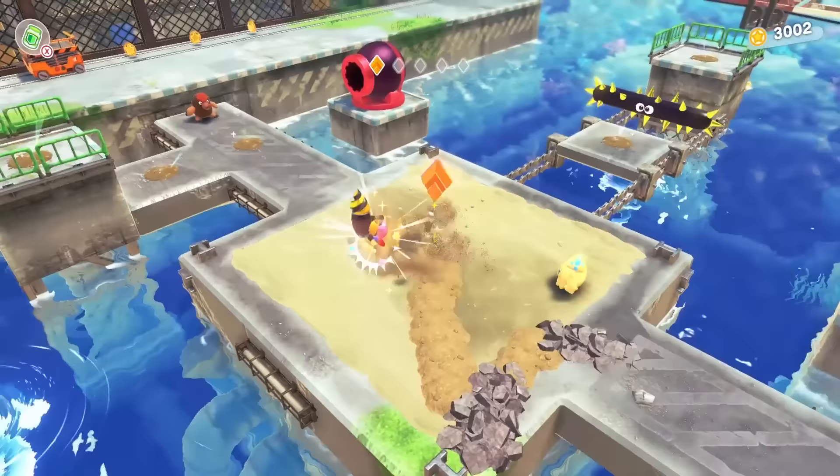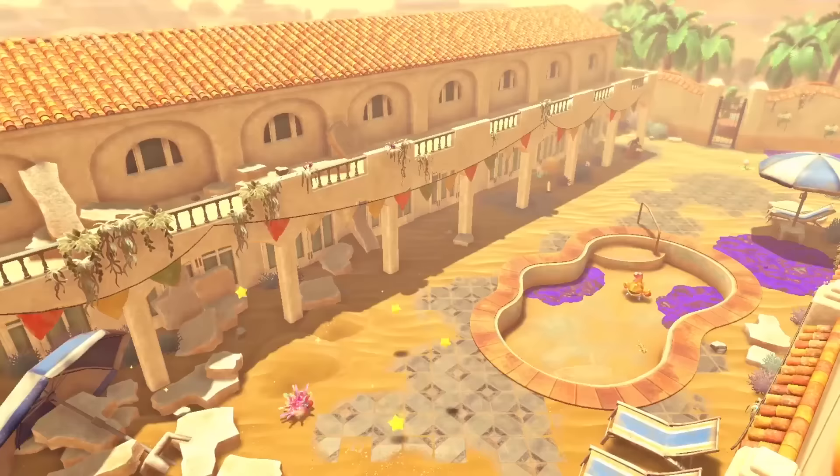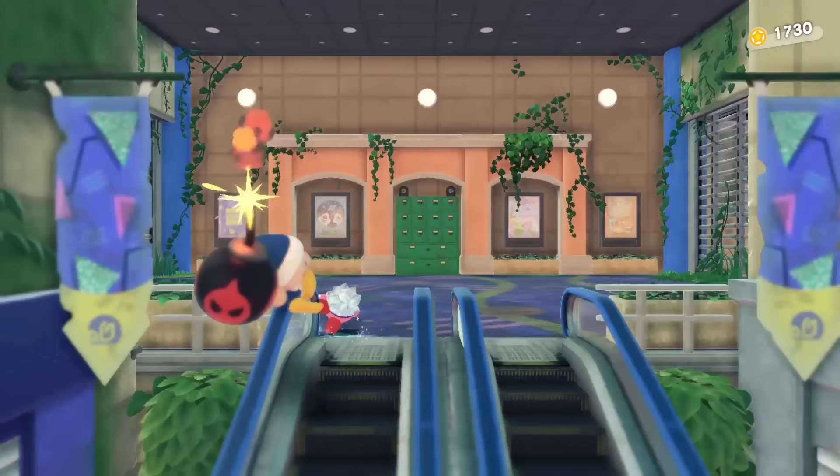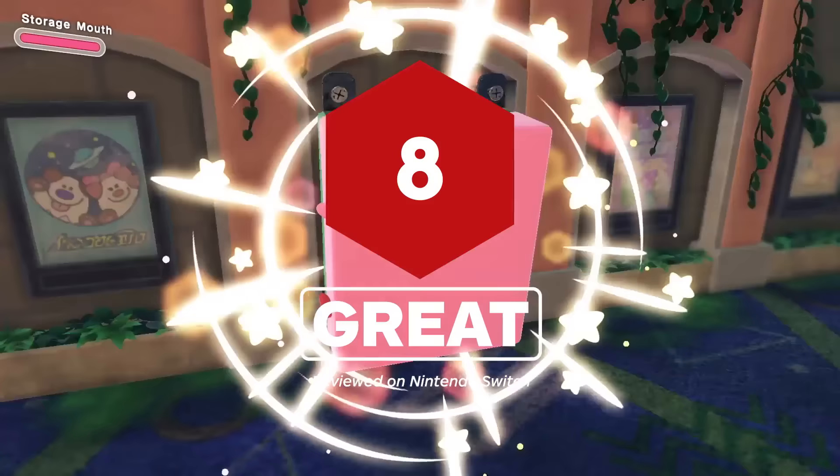Kirby and the Forgotten Land successfully warps the series' already fun mix of ability-based platforming, secret hunting, and combat into the third dimension. The post-apocalyptic setting may not be as thematically interesting as Planet Popstar, but it is still lovely and vibrant with cleverly designed levels that make consistently smart use of Kirby's abilities. And despite the change in perspective, Forgotten Land maintains most of what I love about classic Kirby games. If the future means more 3D adventures for a hungry pink hero, I'd be more than happy to swallow them up.